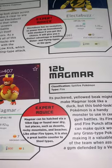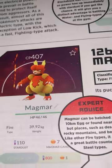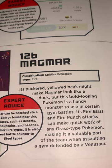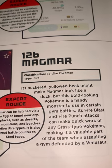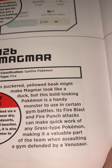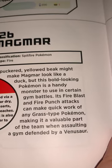Magmar is 126. A Spitfire Pokémon, Fire type. HP is 46. Its puckered yellow beak might make Magmar look like a duck, but this bold-looking Pokémon is a handy monster to use in certain gym battles. Its Fire Blast and Fire Punch attacks can make quick work of any Grass-type Pokémon.